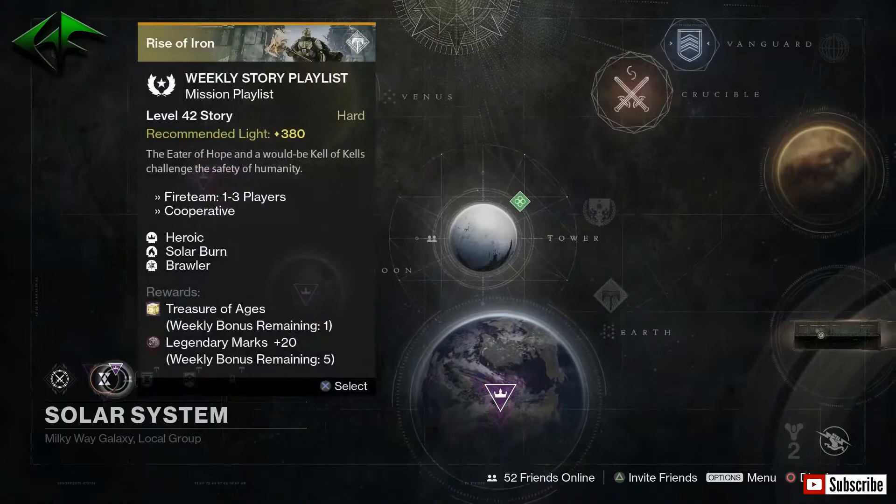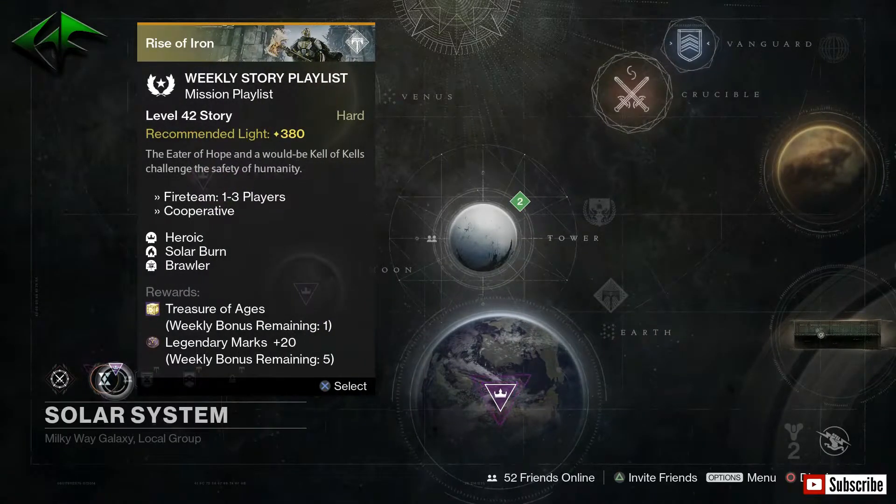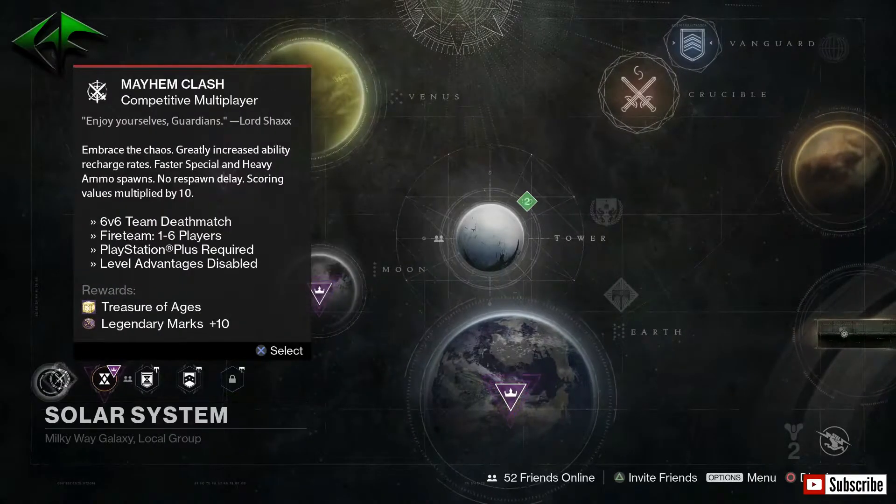If you're looking for some easy Legendary Marks, the weekly story playlist gives you 20 Legendary Marks. You can do this five times a week, and completing a Mayhem Clash match gives you another 10 Legendary Marks.